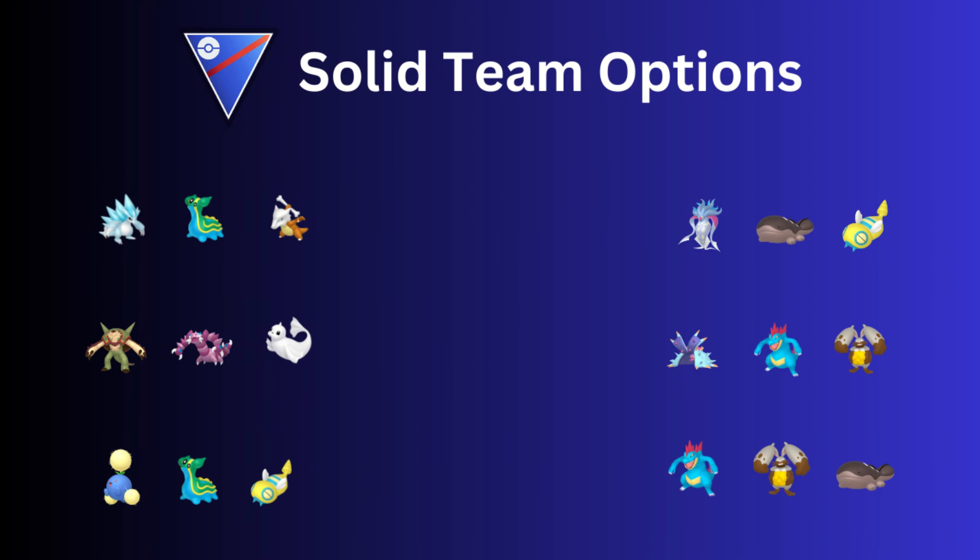Moving on to Solid Team options. The first team was actually created by Wholesome on Twitch — he's also a caster for the Play Pokémon series. It's Alolan Sandslash, Gastrodon, and Shadow Kanto Marowak. He definitely recommends the Shadow version of Marowak, but if you don't have the Shadow version like me, you can't use it — keep that in mind. I think he hit Legend with this team as well.